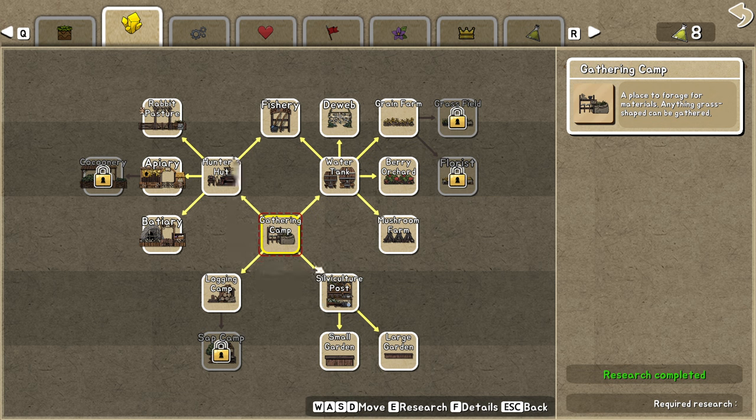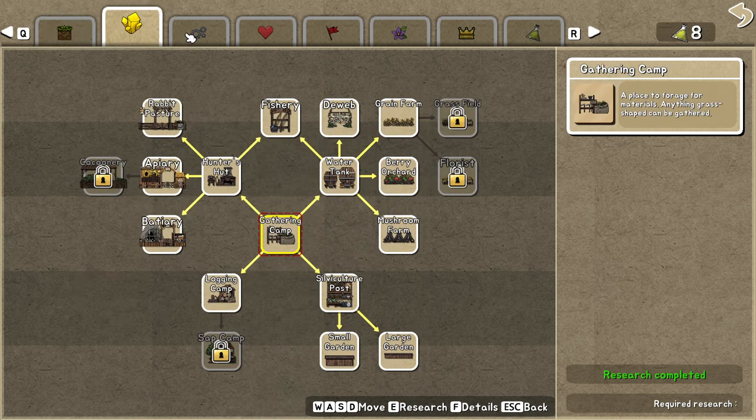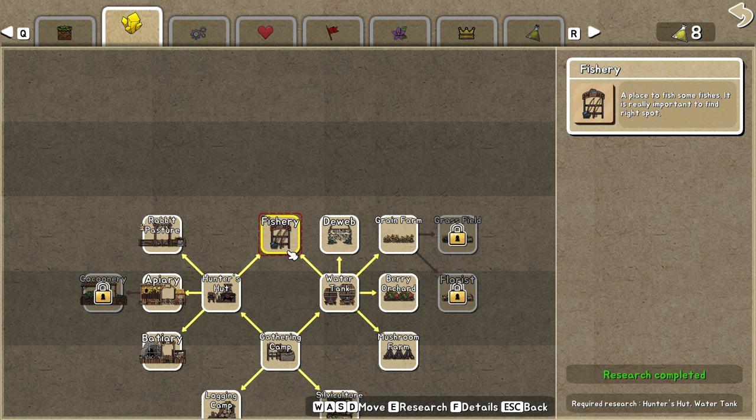Now let's go to the natural resources. If you are building a base, you should always preserve them — use the logging camp with the silvacultural post and the hunter's setup. If you have rabbits, plants, and grain, you should always build all of these together. The mini storage plus portal station are essential. The fishery seems a little buggy right now and doesn't produce fish fast enough, so you can basically not use it unless you want fish for research points or fish oil.